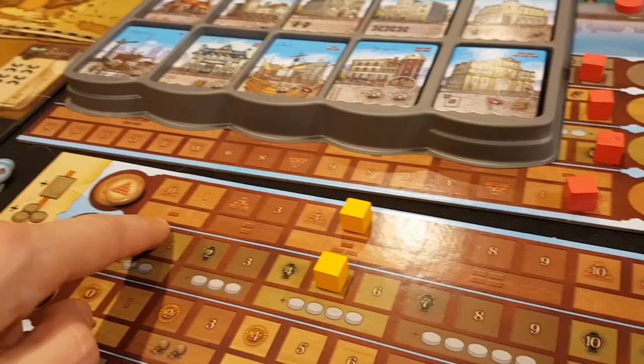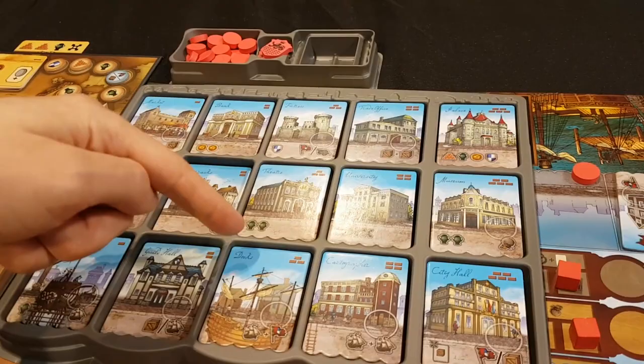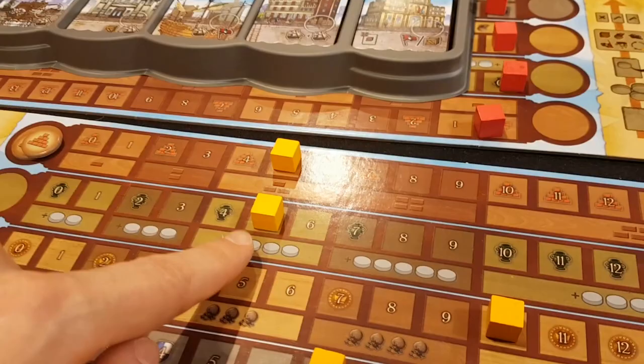There's a whole pile of buildings here in nice columns — one, two, three. So I could buy any building from this section. Let's imagine I decide to buy this building here. It goes on the next space, and typically it's going to give you stuff. This will bump up my VARS track, which means I'm now going to get this instead of this. So that's great.